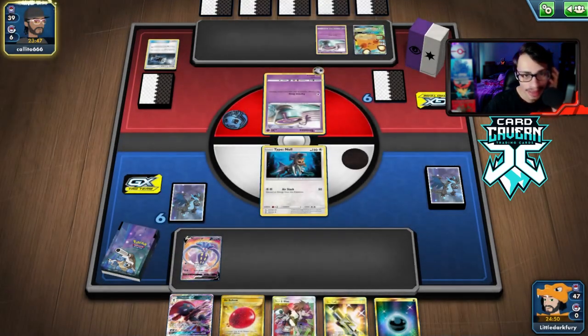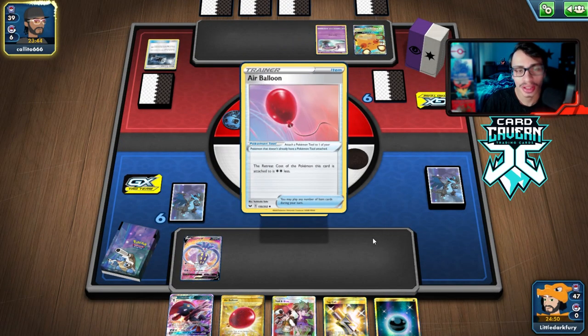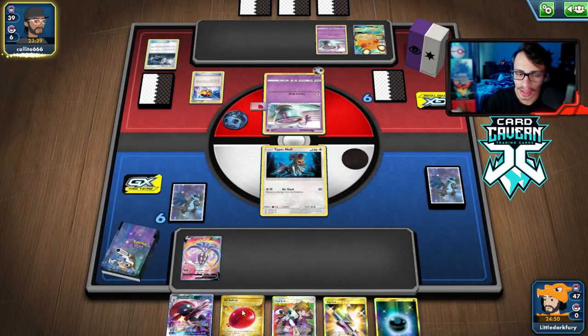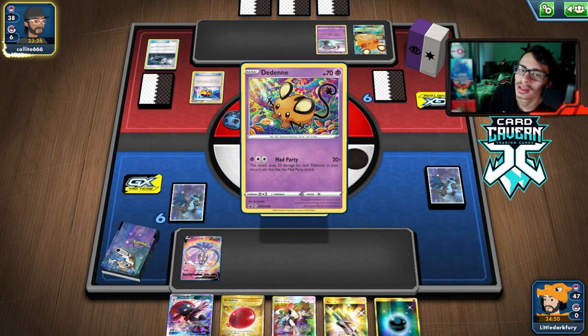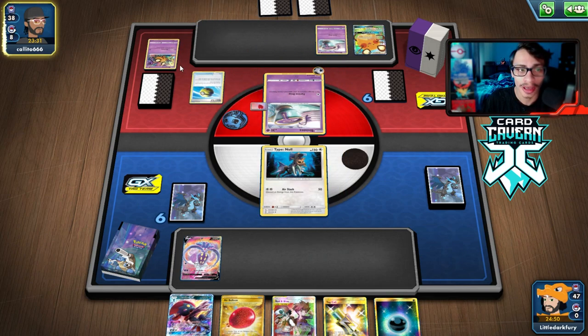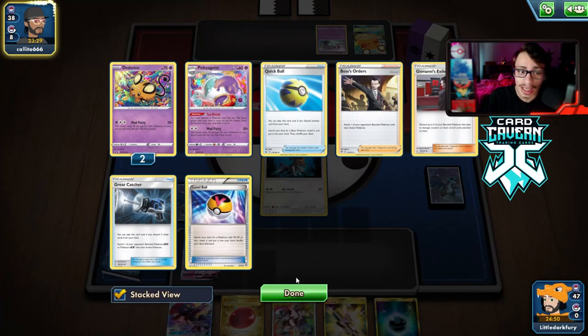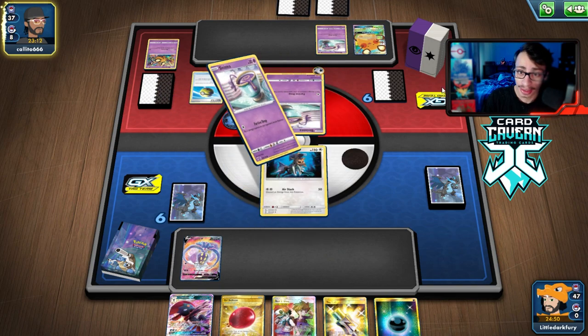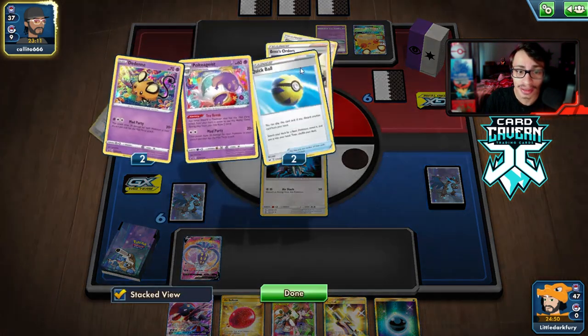We also need to hope our Weavile isn't prized. My opponent is finding a lot of stuff — they did lose a Great Catcher, which is good because they can't just gust around my Weavile or Malamar. They're unfortunately going to be able to knock me out next turn, which is annoying. The more prizes they take though, the easier it is to Stamp lock them, so there's that. The more Polteageist they get in play, the less likely hand lock will work.